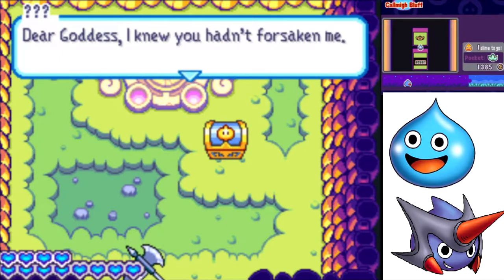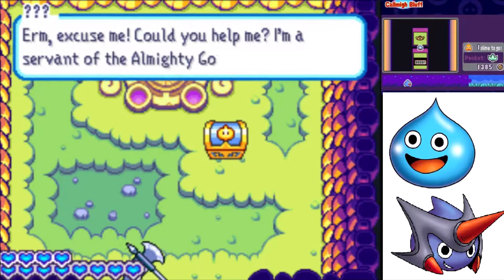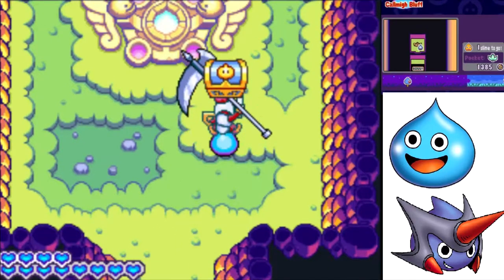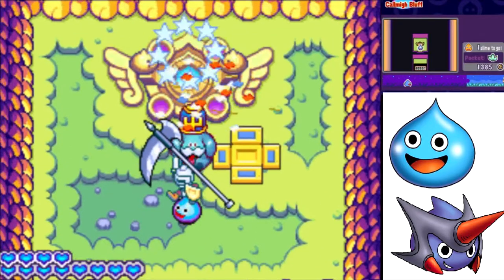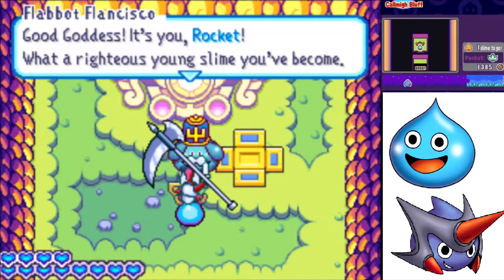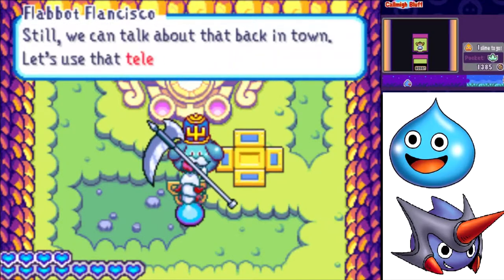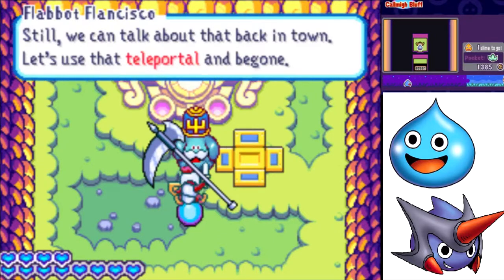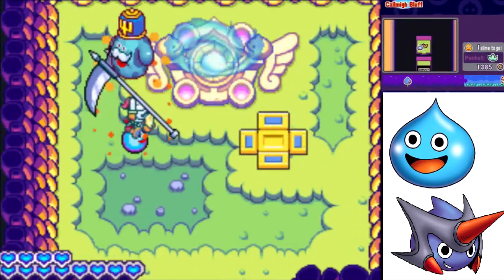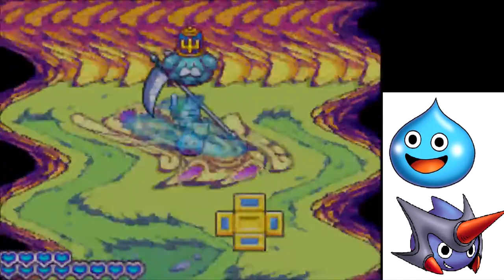Dear Goddess, I knew you hadn't forsaken me. Could you help me? I'm a servant of the Almighty Goddess. Good Goddess, it's you, Rocket — what a righteous young slime you've become. Still, we can talk about that back in town. Let's use that teleporter and be gone. It's Flabot Francisco — let's take all these things back to town.